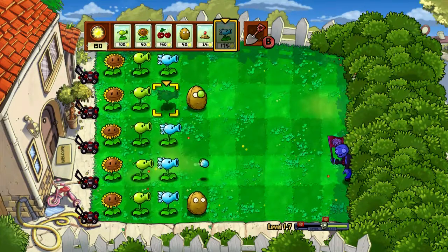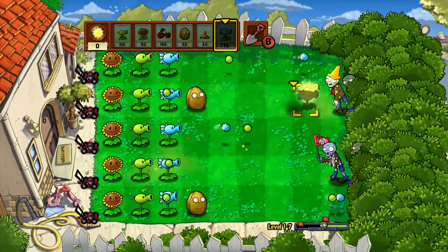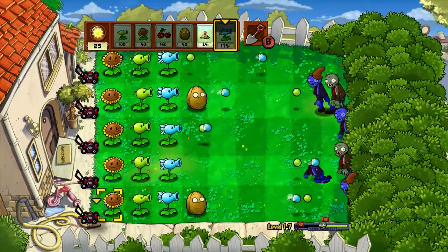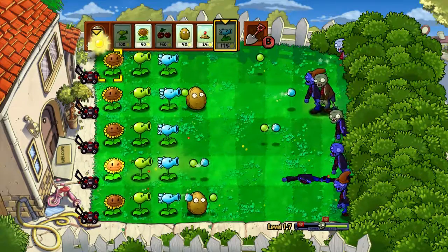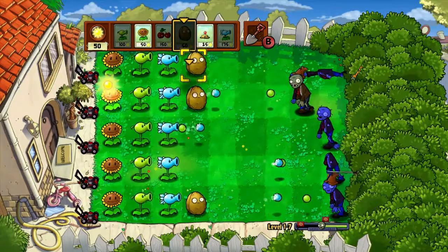I want a cherry bomb — I'm making a wall for this. Now I'll put it down. Why are there no bucket heads? Have they unlocked bucket heads yet? I'm pretty sure I've unlocked bucket heads.